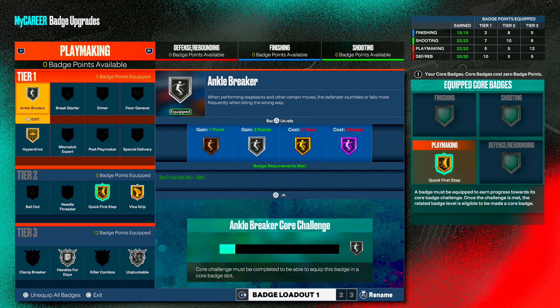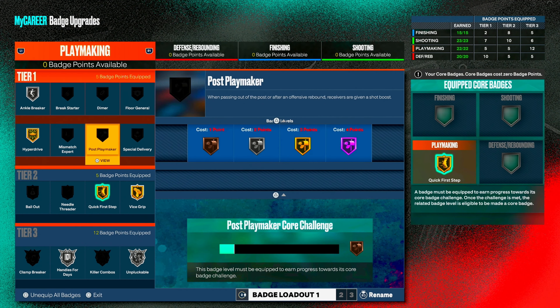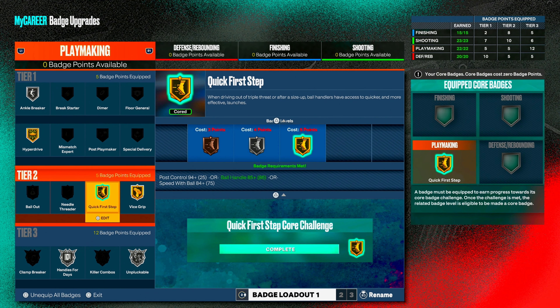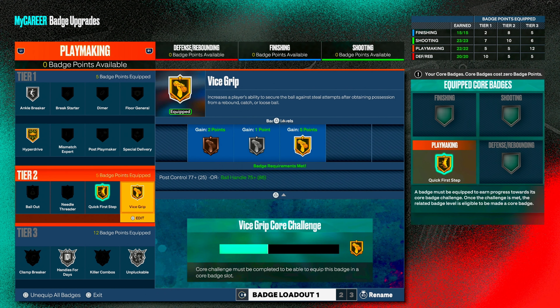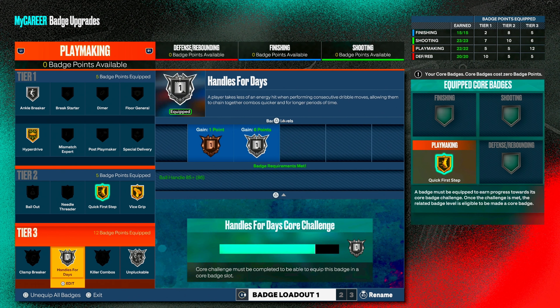As you can see from right here, these are my playmaking badges. I do have Quick First Step corded. I can get Ankle Breaker on Hall of Fame, but I only have it on silver. I get Hyperdrive on gold and I have it on gold. I can also cord Hyperdrive on silver right now, but I'm not going to do that. I got Quick First Step on gold and corded. Vice Grip on gold. Unplugable on silver. Handles for Days on silver.